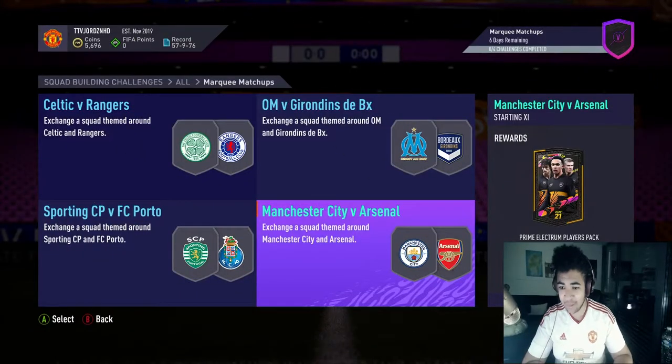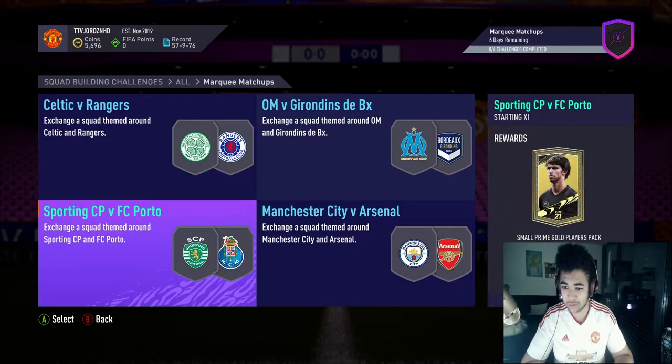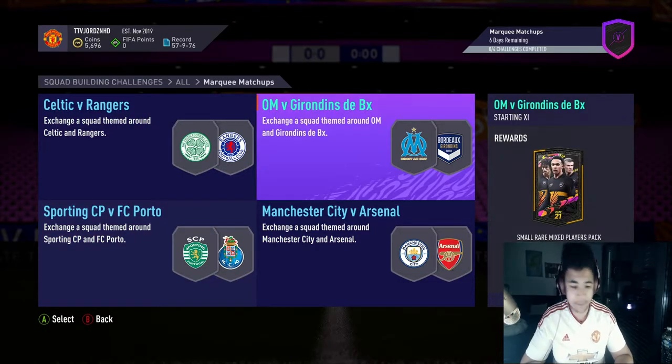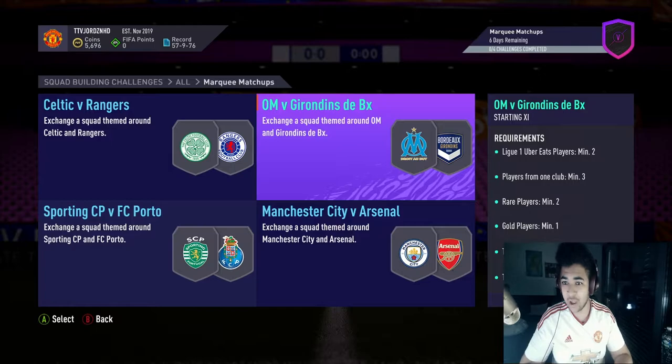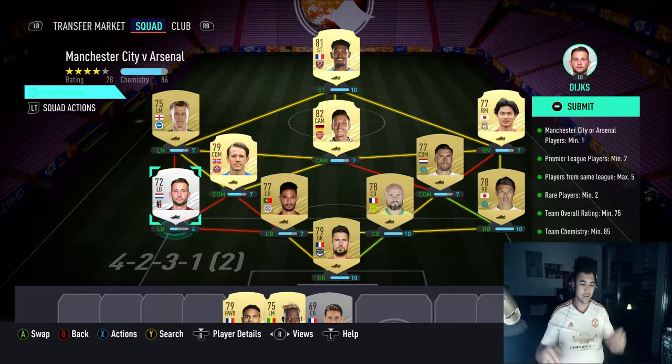Arsenal vs Man City gives a Prime Electrum players pack. Sporting vs Porto gives a small prime gold players pack. Small rare players pack for the Olympique Marseille vs Bordeaux. And Celtic vs Rangers gives you a jumbo silver players pack.